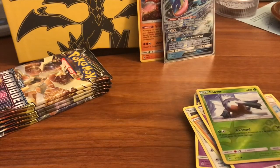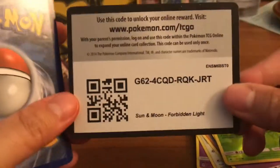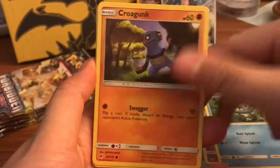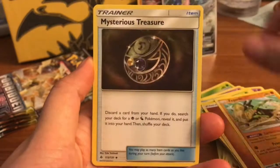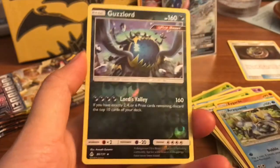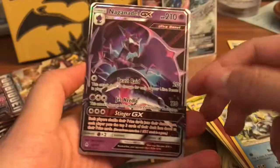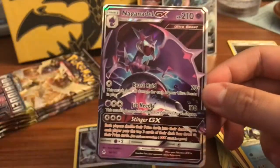That is way better than our last Elite Trainer Box — we already got a holo and an ultra rare, which is perfect. Pack four: we got a Bergmite, Scralpy, Frogadier, Rookidee, Gunk, Exeggcute, Metal Energy, Fighting Energy, a Zygarde, and a Mysterious Treasure — very good, we'll put that to the side. We also got a Guzzlord ultra beast reverse rare, and our rare is a Naganadel GX — wow, two ultra rares!